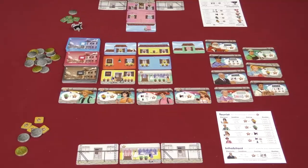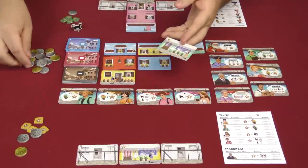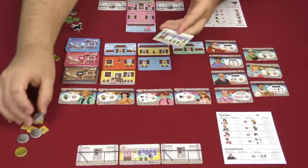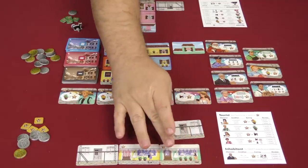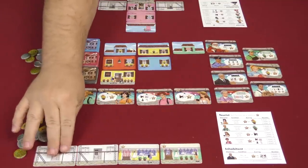So I'll go ahead and take that tourist — he's going to visit my house, denoted by placing him on the underside of the house — and he'll score those points at the end of the game. On my opponent's turn, they go ahead and take a green bottom floor and two coins and place it there.